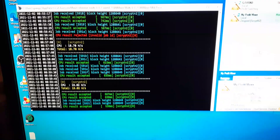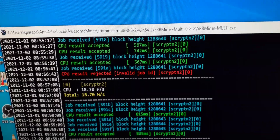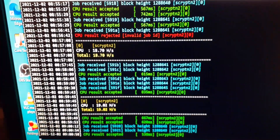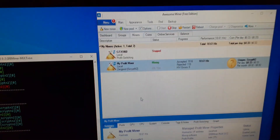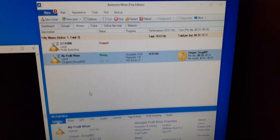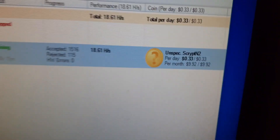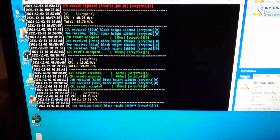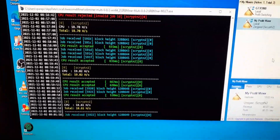Here on my CPU miner in my living room — I'm running SRBMiner Multi with the ScryptN2 algorithm and it's accepting shares. I run it through Awesome Miner to track profits. Right now it's running at 33 cents profit, which isn't bad. I don't pay for electricity so it's essentially free cryptocurrency. If you have cheap electricity or don't pay for it at all, it ties in really well.